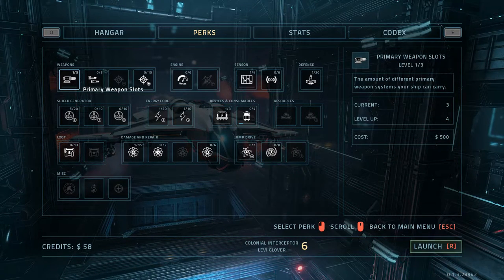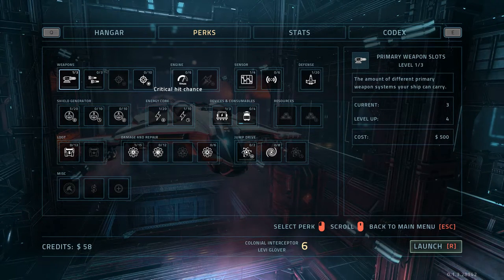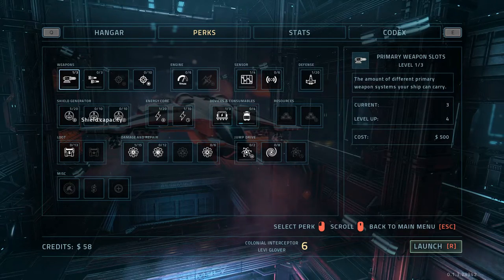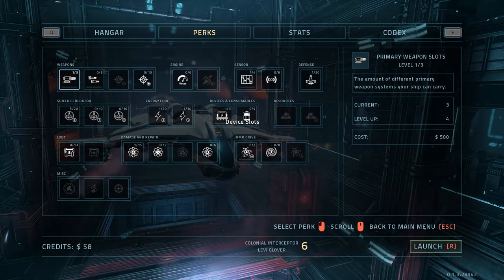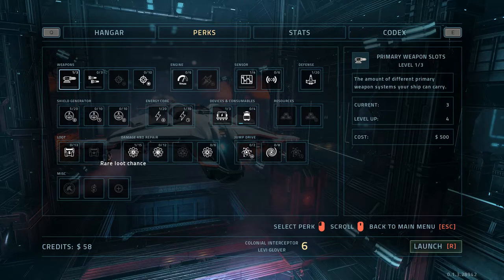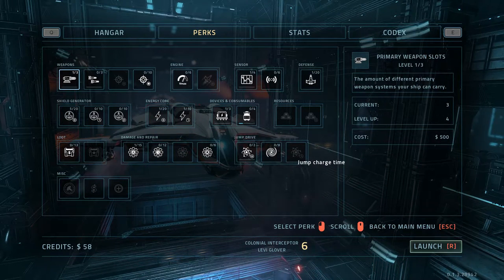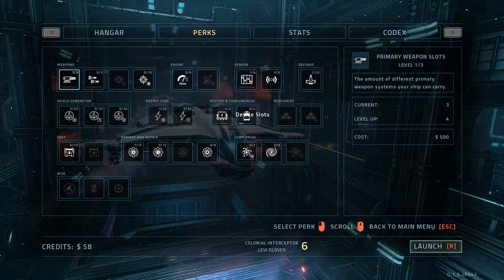We have weapon primaries — weapon slots where you increase the total number of weapons on your ship — secondary weapon slots, critical hit damage, critical hit chance. We have engine upgrades for max boost speed, sensor, sector scanner, sensor range, hull hit points, shield generator with shield capacity, shield shutdown rate, shield recharge rate, energy capacity, energy regeneration, number of device slots, consumable slots, crafting costs, mining yield, credit loot bonus, rare loot chance, nano body efficiency, hit point repair rate, component damage repair costs, component damage chance, fuel capacity, lucky jump chance, jump charge time, retrieval, store credits, and bonus equipment — all purchasable with in-game currency.